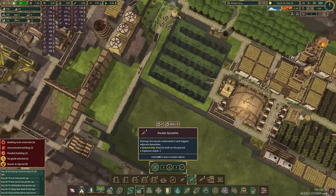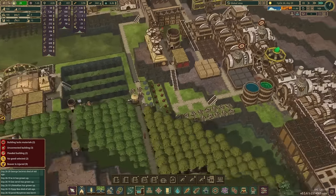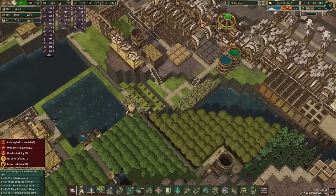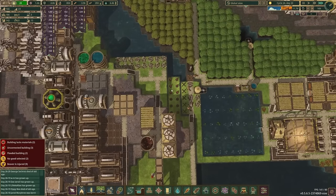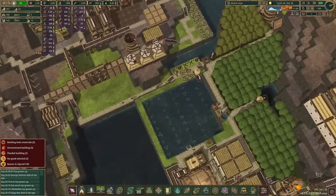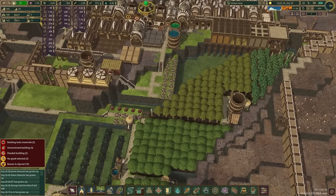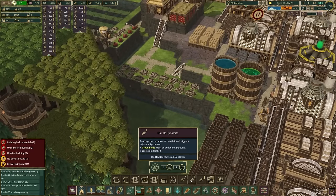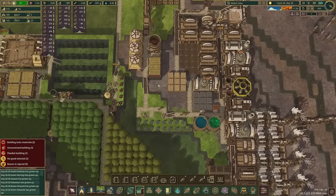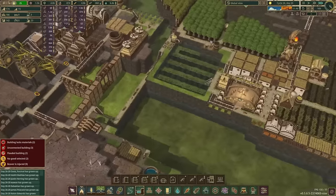I'll pop that in here in the corner, and that's going to allow us to have this be a straight line. Then we can use our double dynamite here, which should be a lot nicer. All this space behind here doesn't need to go away but it's not really the best setup for how we have stuff going, so at some point we'll probably redo it. But for right now that looks good — we'll come back and address the rest of this later.